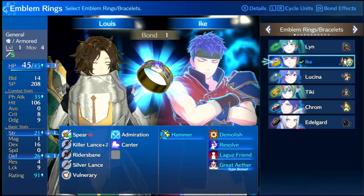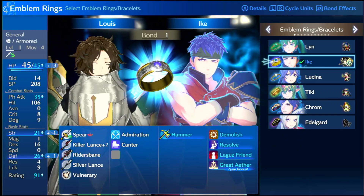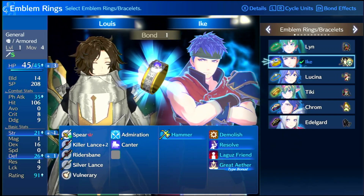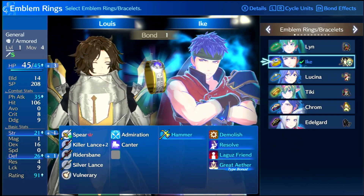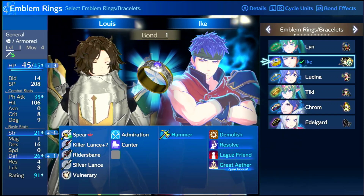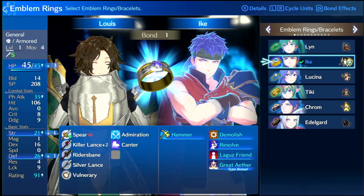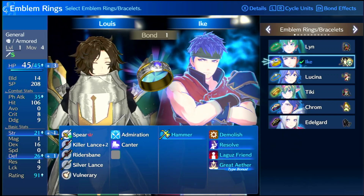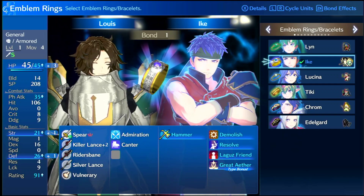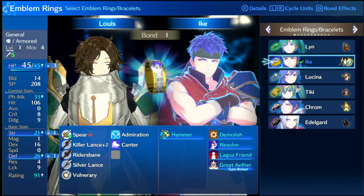Great Aether is really good, but my issue with Louis is that he's restricted to only the axes Ike provides. Jade can use any axe she has — silver axe, killer axe, any forged axe — and Louis can't do that. That's why I think Jade gets better use out of Ike. Even Diamant benefits well because he uses swords and axes.